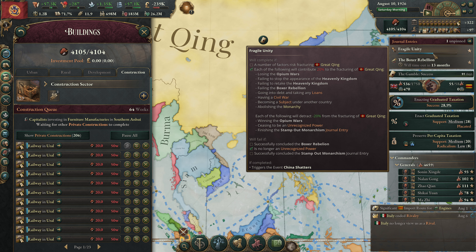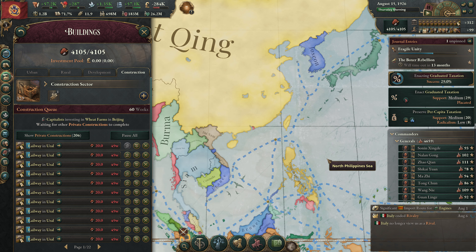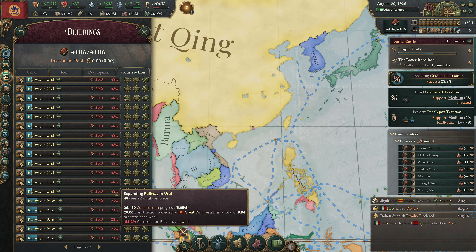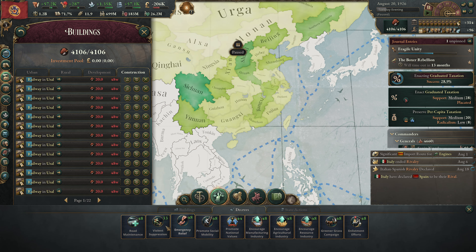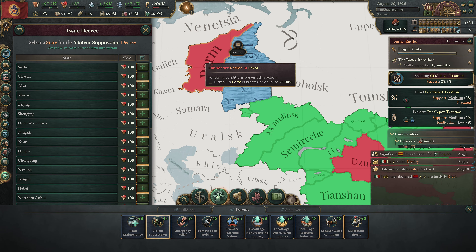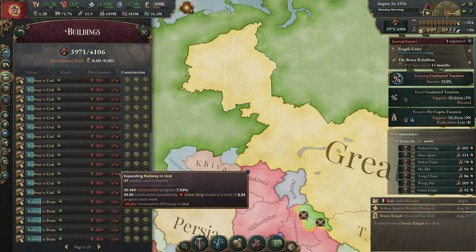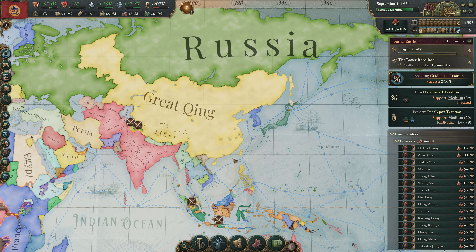We will lose 20 Fragile Unity - to be clear. We'll conclude the Boxer Rebellion by fighting them, I think, is how we can get away with that. These railways will be finishing up around the same time that the Boxer Rebellion starts. So that'll be good. I want to check in here - do we still have our violent suppression going on up here? Actually, we don't. So if we do that, that will boost our construction speed here dramatically. 30 weeks - there it updates. That is definitely a dramatic increase in that construction speed. So yes, we would go after Great Britain if the graduated taxation had passed on the last tick. Unfortunately, it did not. So we're not going to be doing that.